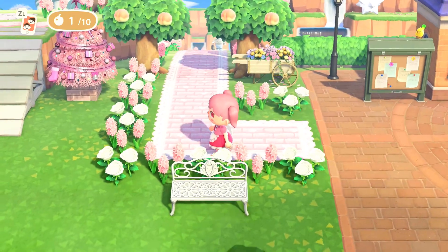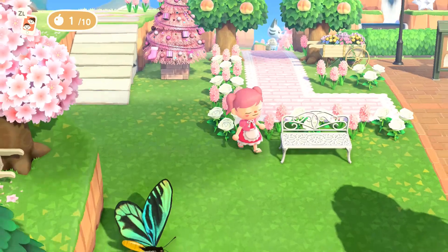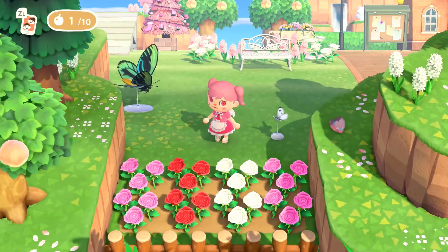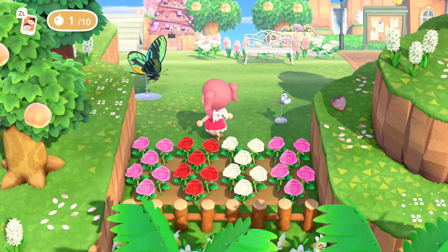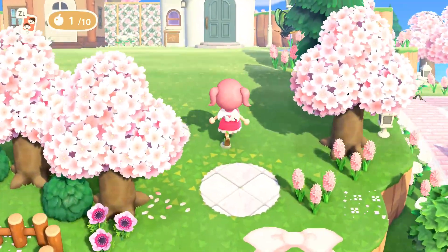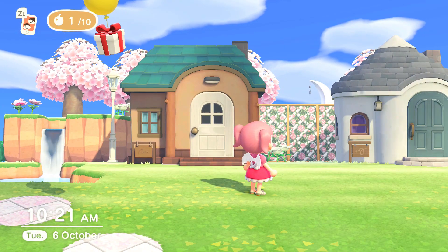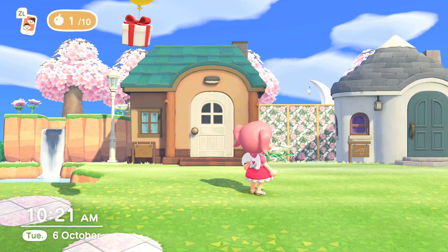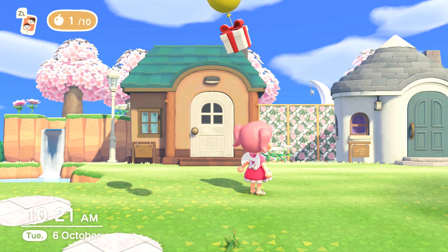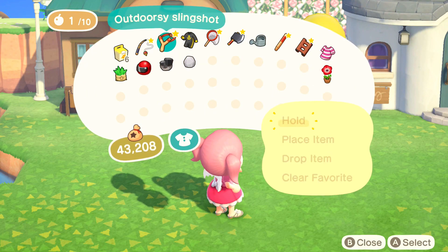I'm going to start by bringing you guys over to the left. My town doesn't follow a cohesive path - I just put random paths all over the place. I have a lot of these little iron benches, a couple of butterfly models, and then a little rose garden. Coming up the white ramp we have Marshall and Lolly's house - I'm very happy with them, they fit my theme really well. I have a few Celeste items too, which at night add a little glow. I'm going to grab that balloon because I need it obviously.